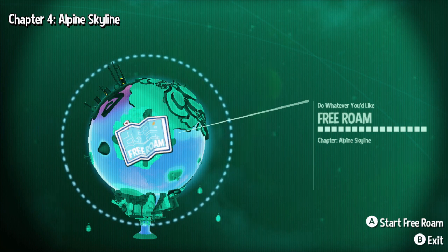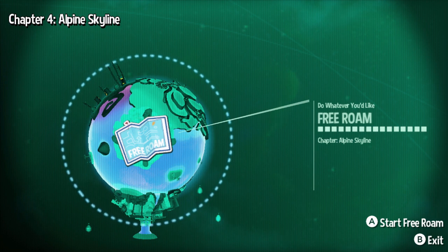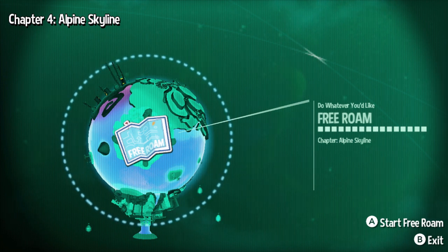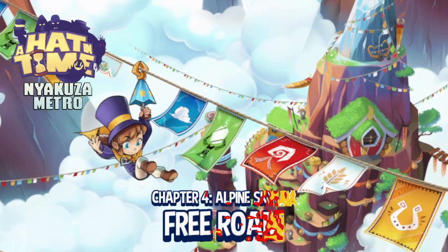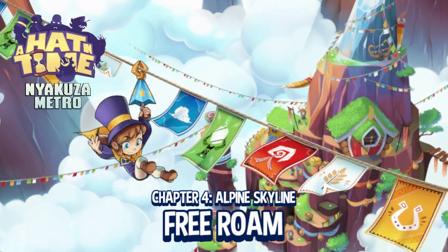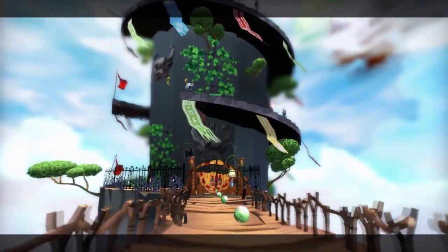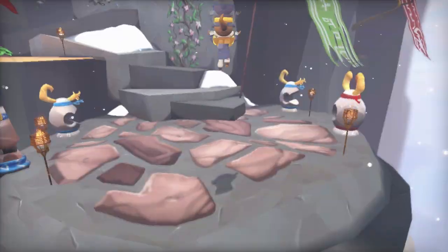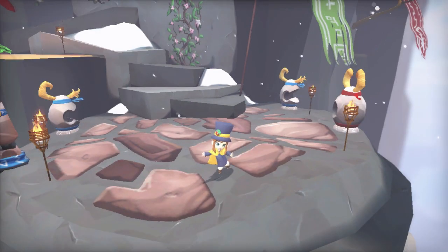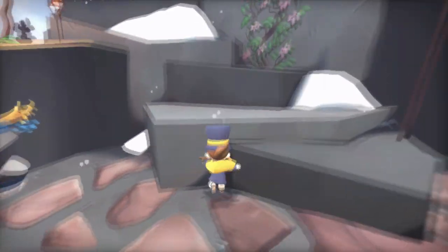We can see that things look a little different here. This is our first example of a free roam level. Welcome to Alpine Skyline. Here we are in a pretty cold-looking region, not gonna lie.